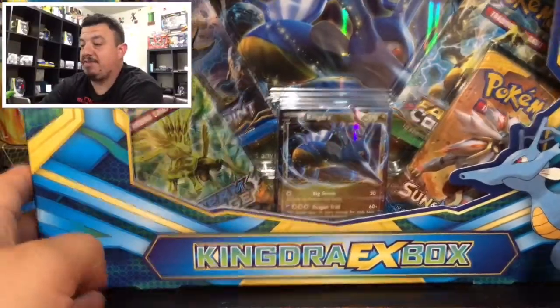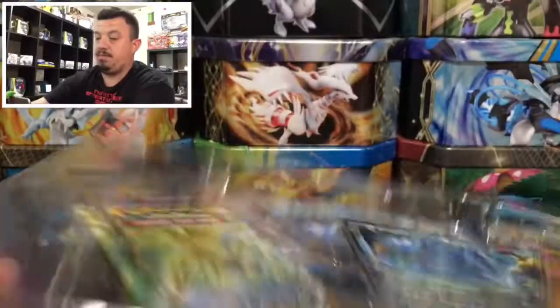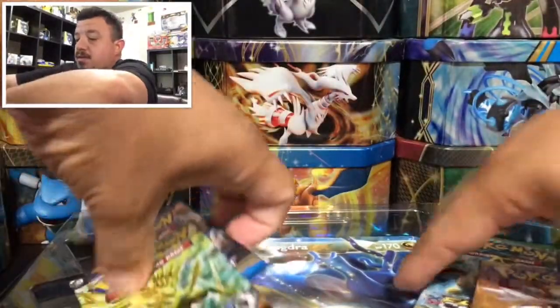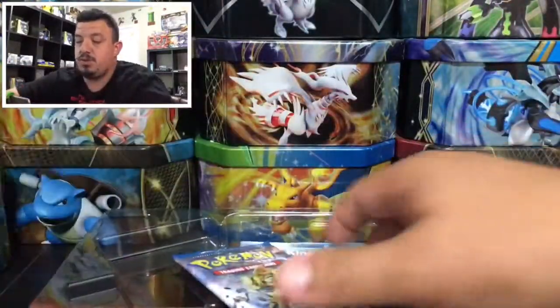So here we go, we have the Kingdra EX box. Let's get this out of the pack. We'll take out this reprint — it's not a promo but it's like from Breakpoint, I believe. Then we have four booster packs and of course we also have the jumbo card right there.